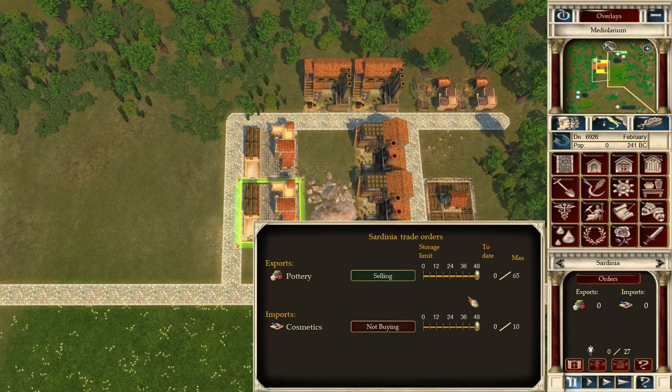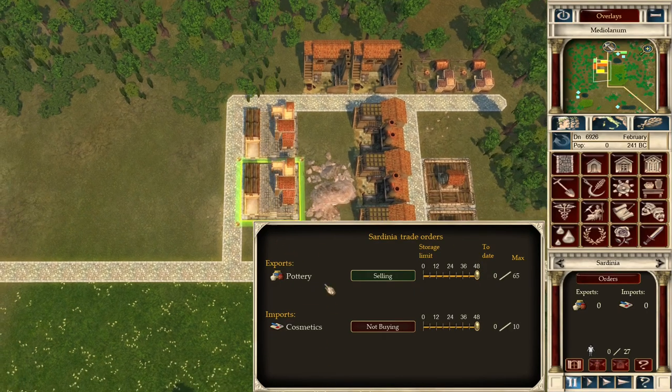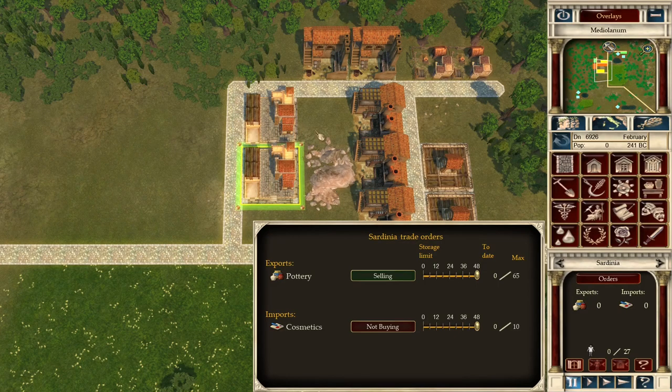You can set how many goods you want stored in the depot. When a warehouse is notified that a depot is selling pottery, it starts supplying available pottery. The storage limit is 48, so if we set it to pottery only, they will try to supply up to 48 pieces of pottery at maximum. We can lower it — for example to 36 — or set up selling other goods if possible.